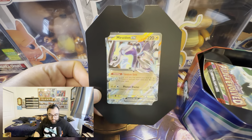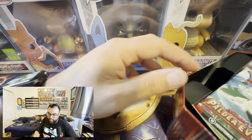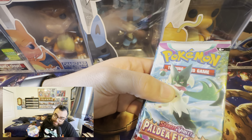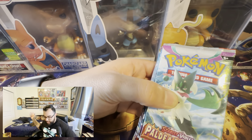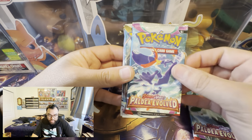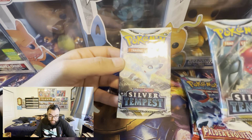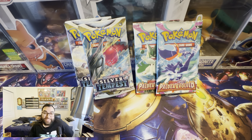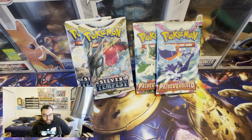We get the promo, sleeves for later. Obviously everybody wants to know what's inside the packs. We got this tin — I don't hang on to these, they take up space. For the packs we have Paldea Evolved, Paldea Evolved, a Silver Tempest, and a Silver Tempest. So you got doubles for the first tin. Paldea Evolved is the starters one, so you're chasing the starters — not the worst. And Silver Tempest — I told you there was gonna be Silver Tempest.